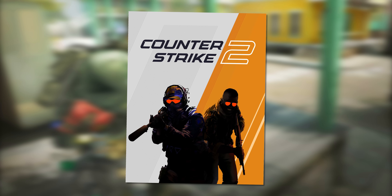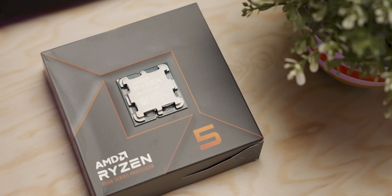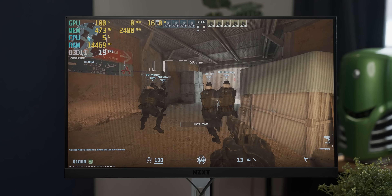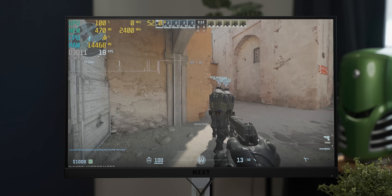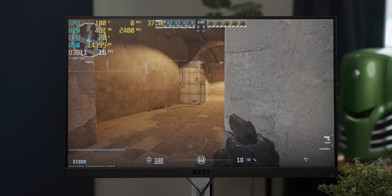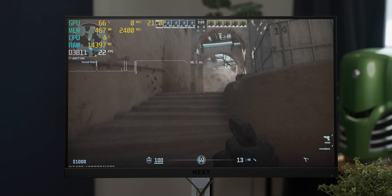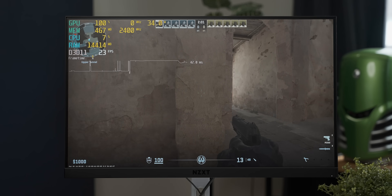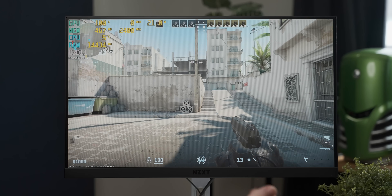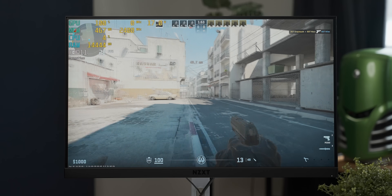At 1080p low settings in Counter-Strike 2 with the iGPU on our Ryzen 7600X, we're getting about 20 frames per second. By no means usable, but quite a bit better than I was expecting — I was expecting a complete meltdown. This is 1080p and it's kind of running. I've seen this game run a lot worse but that would be on a geriatric Celeron. So it's not something we're going to be able to run FSR 3.1 games on.